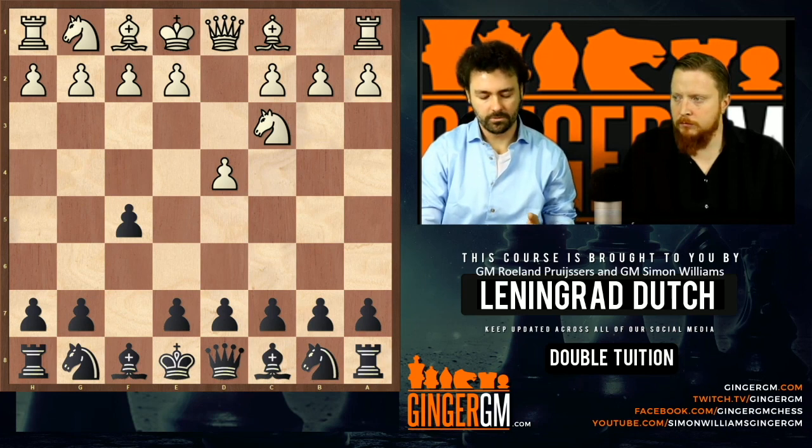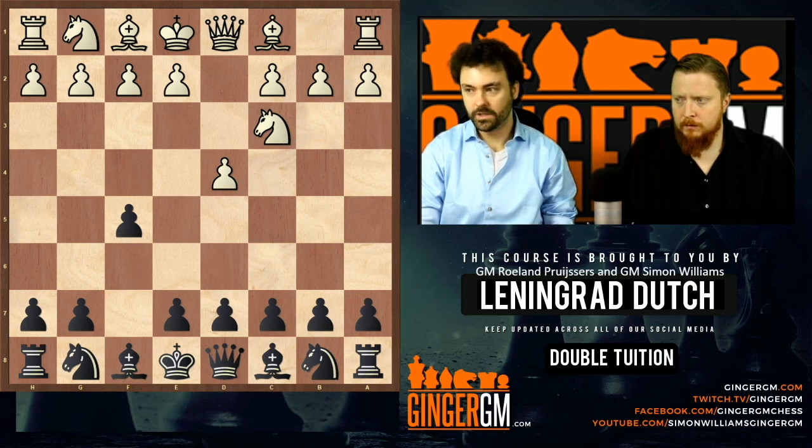This is what we're going to start with, because this is the line that most players who try to build a repertoire with 1.d4 often go for. It's a very standalone option — you get very different positions from, for example, the mainline Leningrad. And this time we cannot play with g6; we have to adapt and play differently. This will be the first line we look at, and later we'll address the bishop f4 and bishop g5 lines.